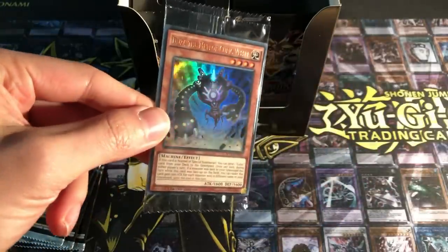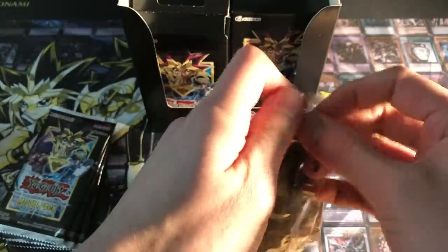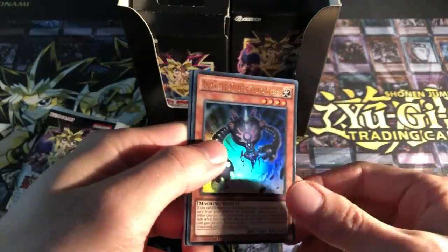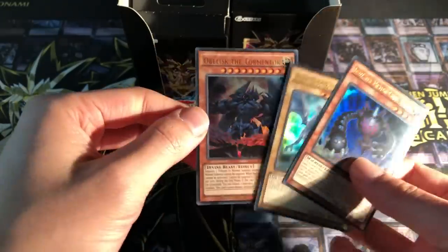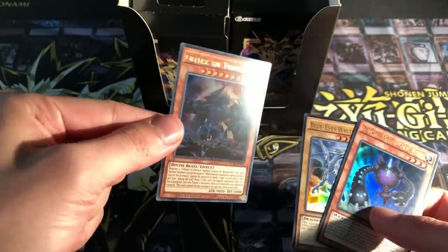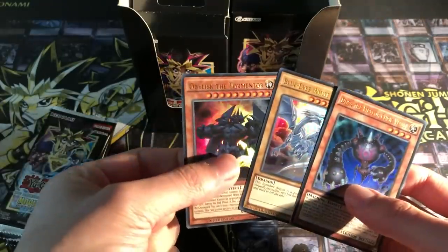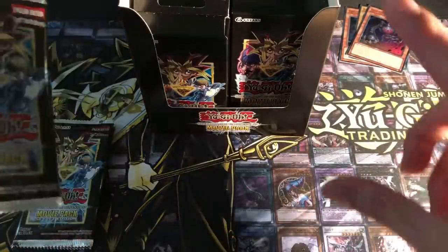These are Ultra Rares — not Secret Rares, unfortunately, but Ultra Rares. You get three of them. You can either get Dooza, Crystal Dragon, Dark Edition, Blue Eyes, Slifer, or Obelisk. We've got Dooza here, a Blue Eyes White Dragon, and Obelisk the Tormentor. This is the first time we've had Obelisk in Ultra Rarity, so I'd assume a lot of people are happy that it comes in a better rarity than Gold Rare and Gold Secret.